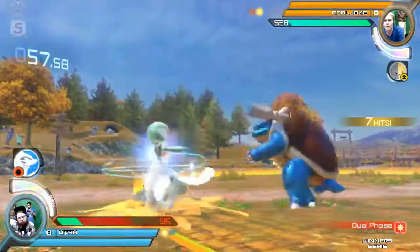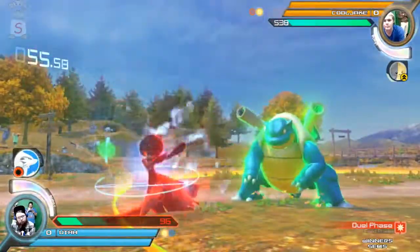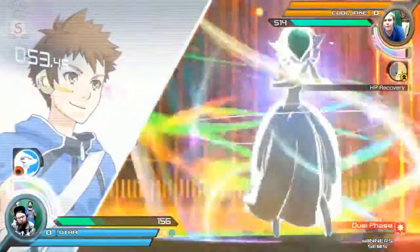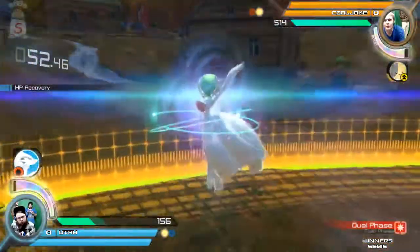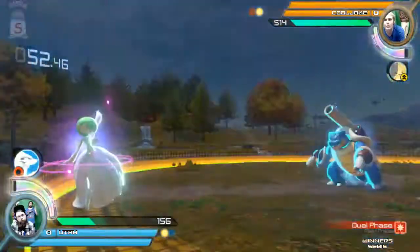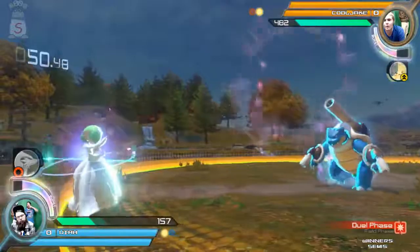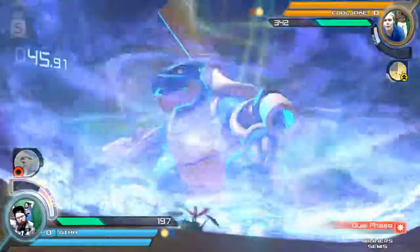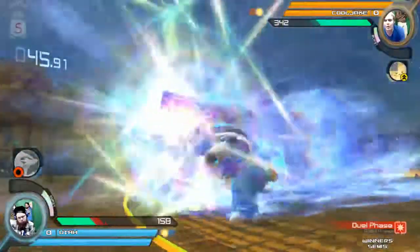But right now, he really, really needs it. He tried to go in for that infamous survive grab that he loves to do. Not too sure about that rushroom call right there. CoolJ didn't hit any buttons. He's getting in closer and closer — he knows Utah is going to panic here.